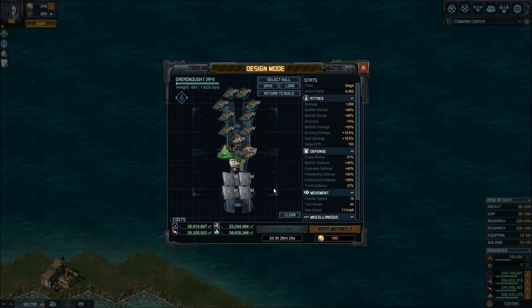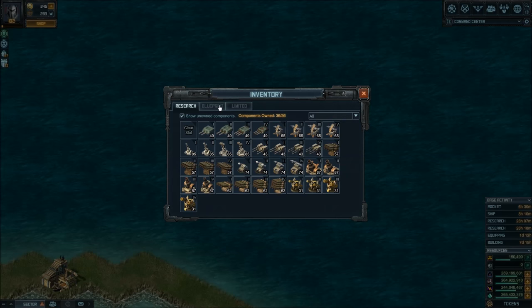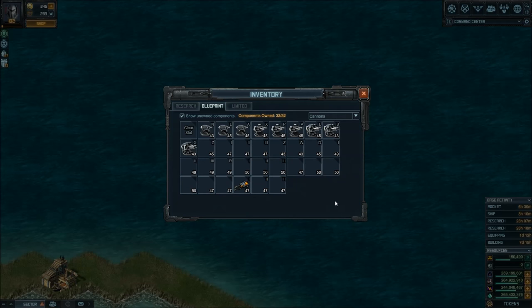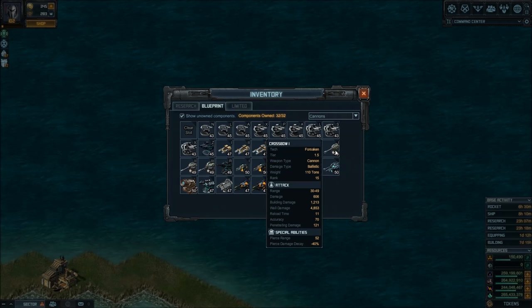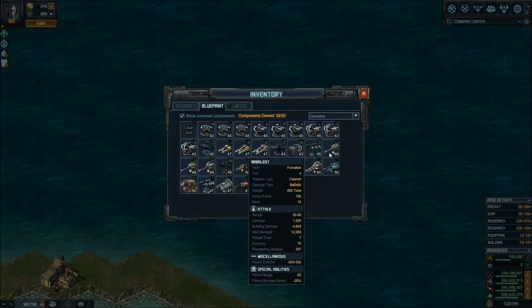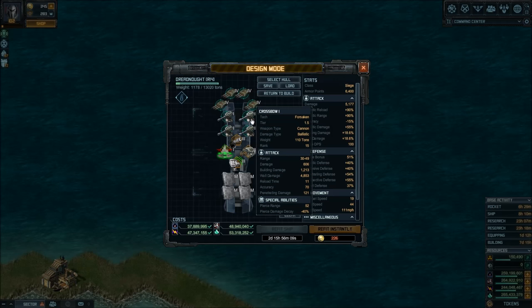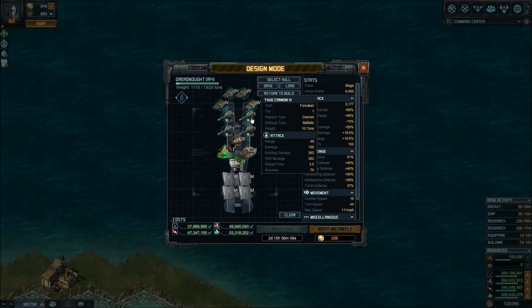As soon as you get Tier 1 Forsaken Mission and start winning the Crossball, you could come in here and replace your Thuds with Crossball Level 1, or Level 2 when you get to Tier 2, and so on. Just don't spend too much time retrofitting this ship because you're going to get better hulls. But it's not a long build time, so you could replace a few of them and see the difference — this ship packs a big punch both against turrets and ships, but especially against walls, which is helpful against Forsaken Mission targets. The Crossball will break through walls much faster than the Thud.